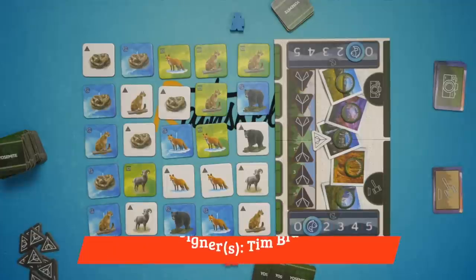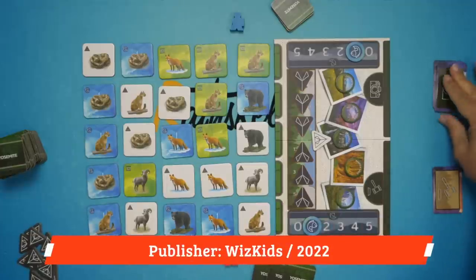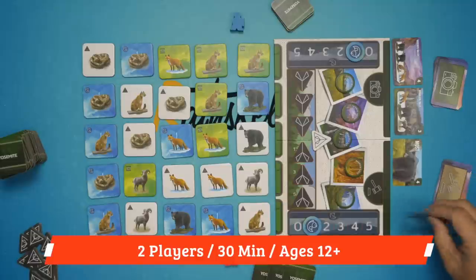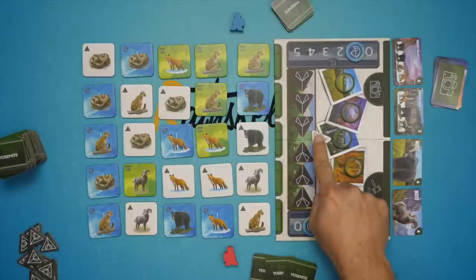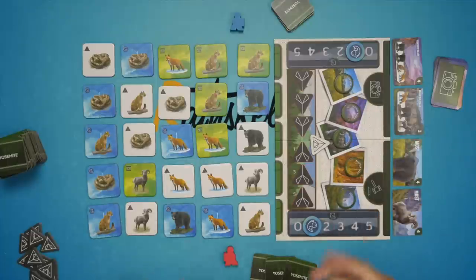Here's the game mostly set up ready to begin. We are going to select randomly 10 photograph cards out of 20, reveal two of those, then shuffle up these gold cards and reveal two of them — the rest go back to the box. We shuffle up all the animal tiles, everybody gets three to begin with, we put out this display of five by five, set the rest aside. This tent token begins in the middle, we've got tokens for the five locations, and everybody begins with one fish on the track.